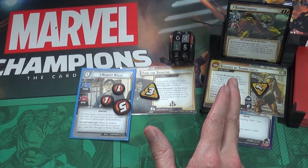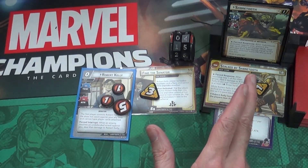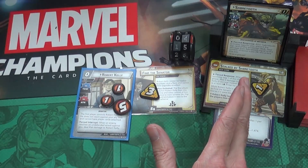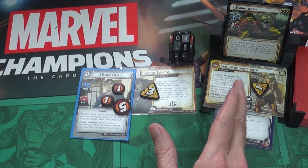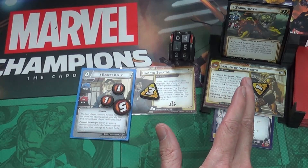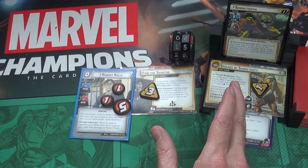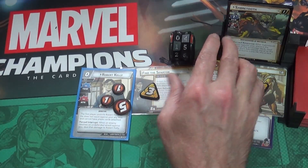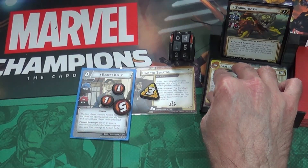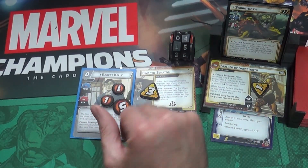The forced response after resolving step one says deal two damage to Robert Kelly - we do that now. Three damage instead if there were six threat here, but there isn't. Next the villain activates against every player, and it depends on what form the identity is in. If you're in alter ego form, the villain will scheme and add more threat to the main scheme. If you're in hero form, it will attack that character.